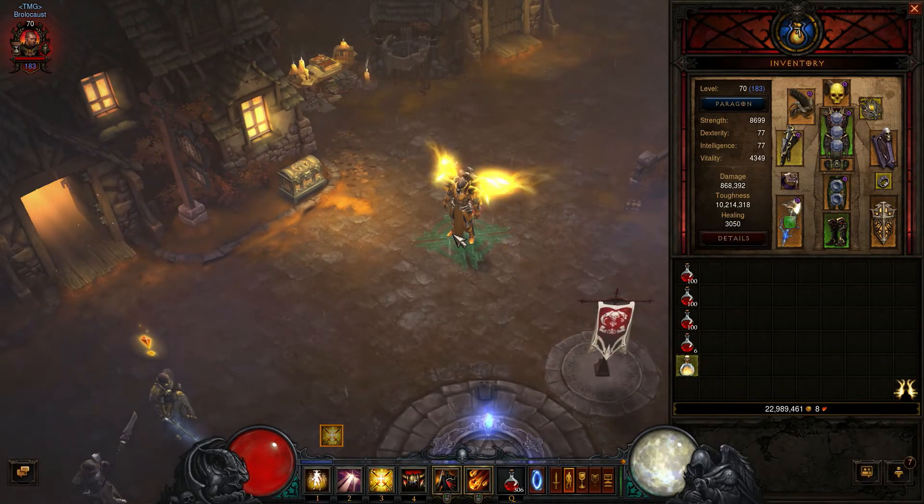For gearing, try and get physical damage — specifically physical skill damage percentage. You need Phalanx skill damage as well.